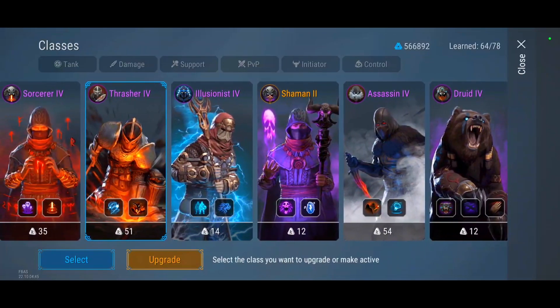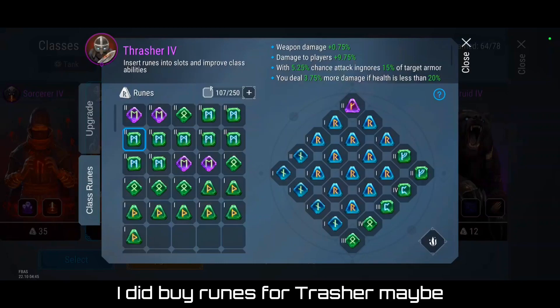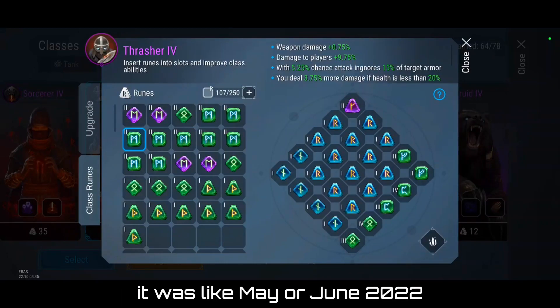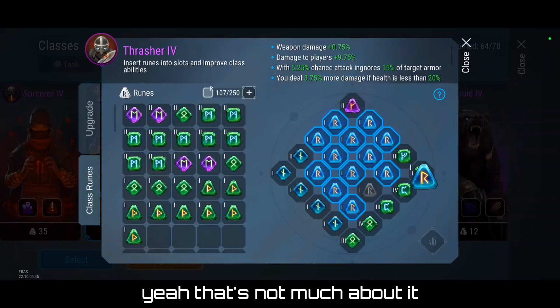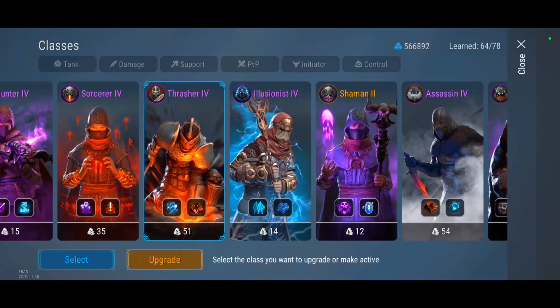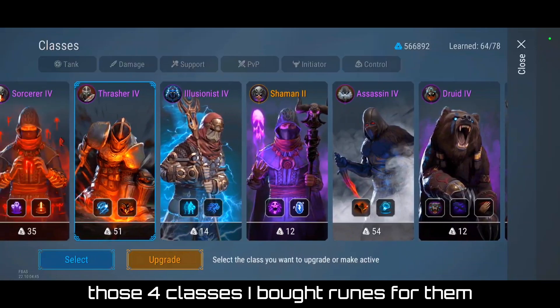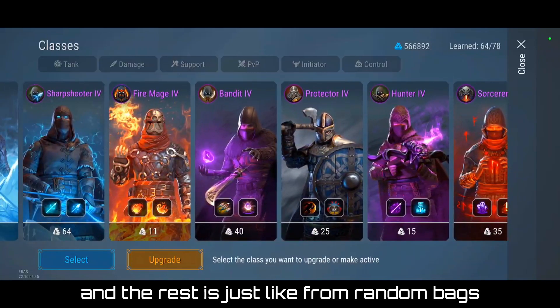The fourth is Treasure. I did buy runes for Treasure, maybe around May or June 2022. So those four classes — Duellist, Sharpshooter, Assassin, and Treasure — are the ones I bought runes for. The rest came from random bags.